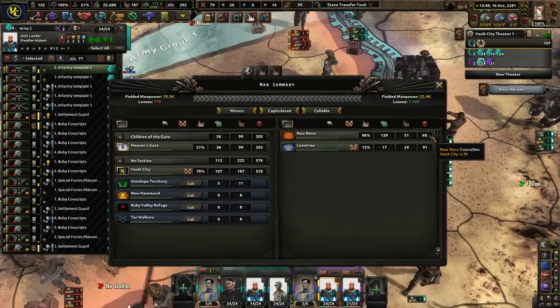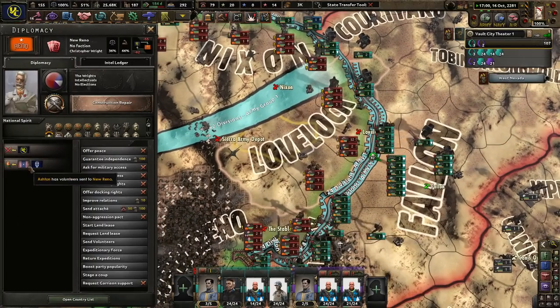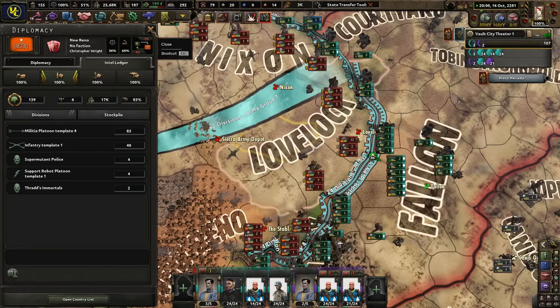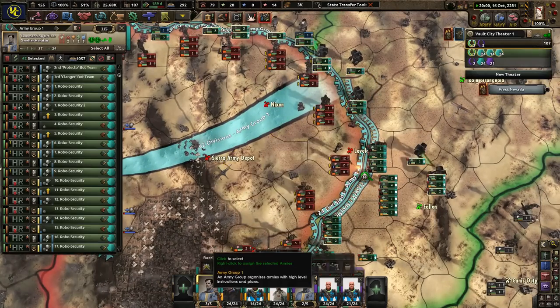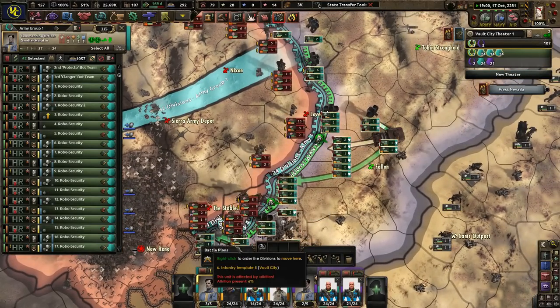They've lost basically 7,000 guys. New Reno, you had a chance. You've got volunteers too? Come on, man. If I attack now we're probably going to get a lot of losses because they're still attacking me just a little bit — I don't want to be crazy when I do this.